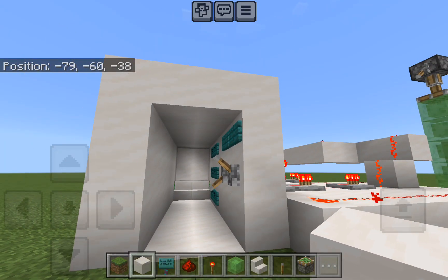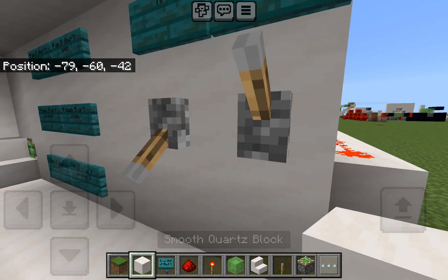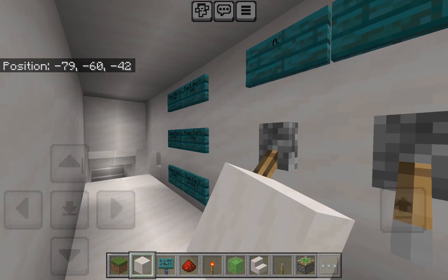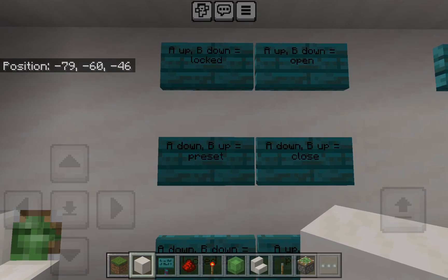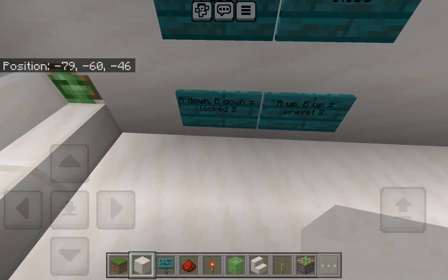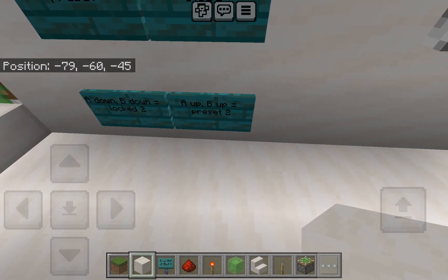This is the not-so-secure lock. It's not very secure because all you have to do to open it is that. Here are all the codes if you want to know: A up, B down is locked. A up, B down is open. A down, B up is preset. A down, B up is closed. A down, B down is locked too. A up, B up is preset too.